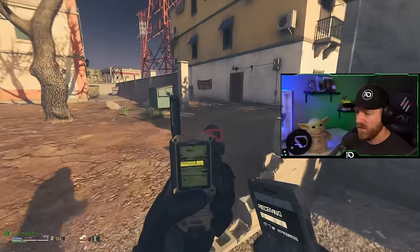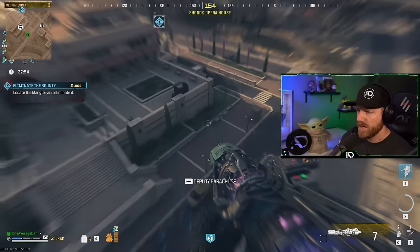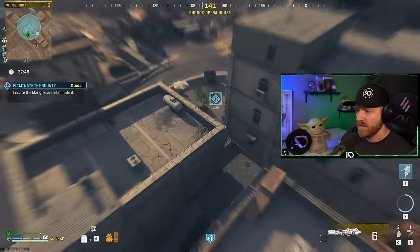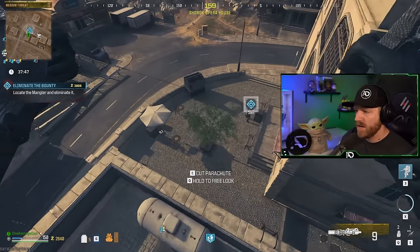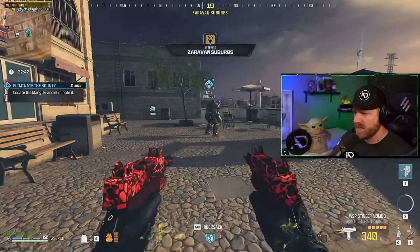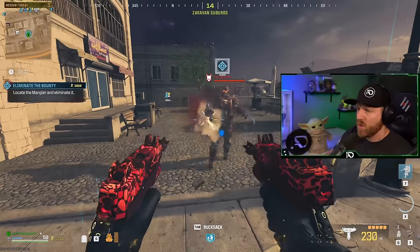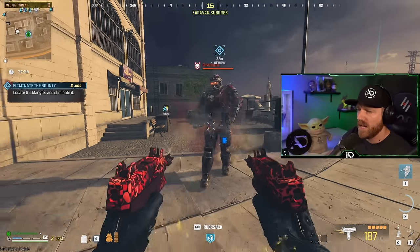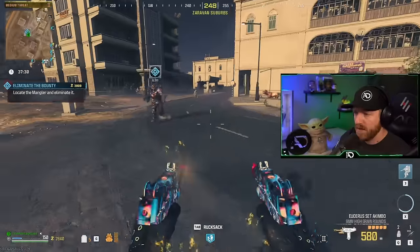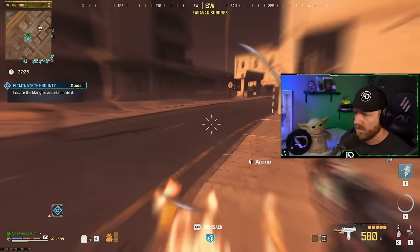All right, let's try a tier two high-value target. It's so dangerous — why am I doing this? There we go. Here is a high-value target mangler. No pack-a-punch yet. We shouldn't be able to do hardly any damage without pack-a-punch. Get him in his little walk. Walk with me. Okay, that's exactly what I thought it would be. So let's step it up to a refined ethereum crystal pack-a-punch two.